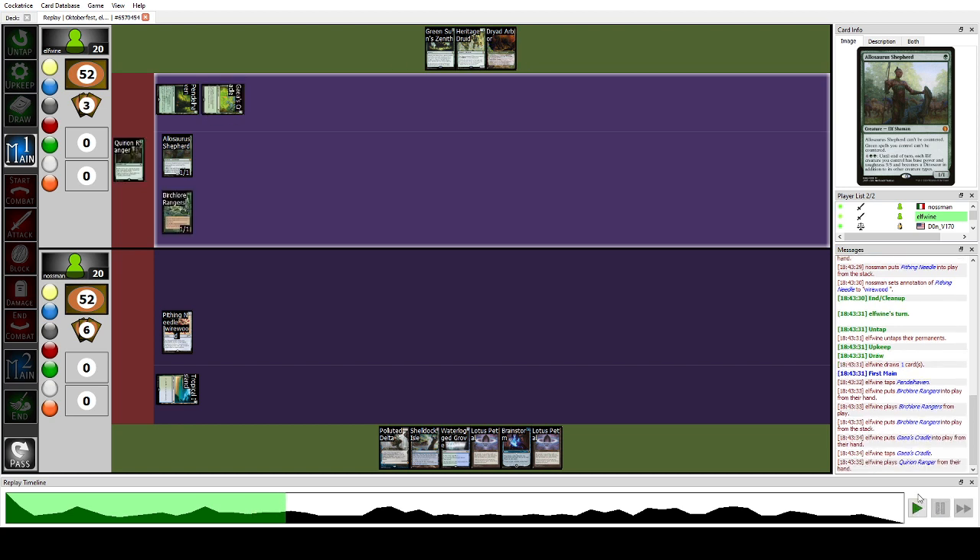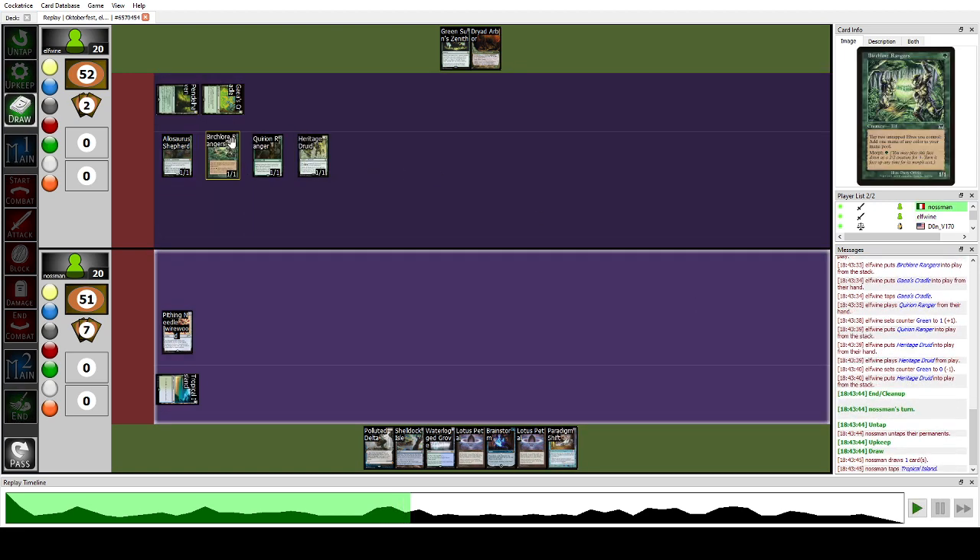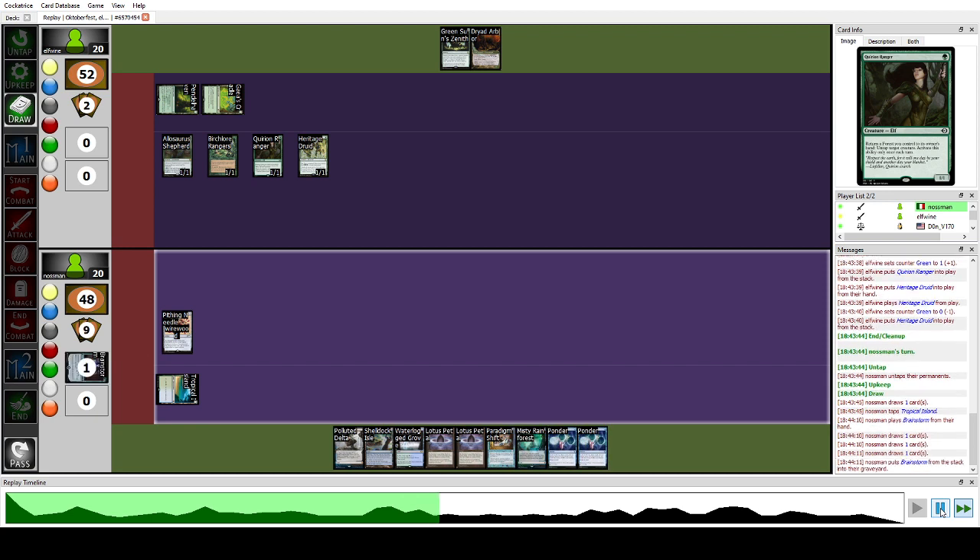They play Gaea's Cradle, Choir Ranger, one green floating, Heritage Druid, and pass. As you can see they just land another card and we're in trouble — that's 20 damage. The Pithing Needle should have named Allosaurus Shepherd. I was afraid of Wirewood Visionary drawing cards since my hand was low, but this was a punt. I should have named the Shepherd — I didn't think about how Cradle allows these win conditions so fast.